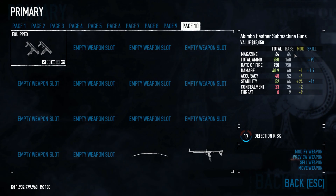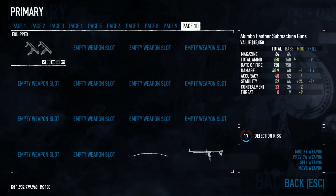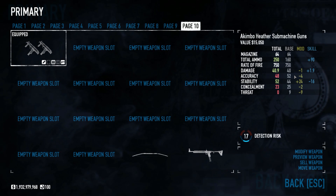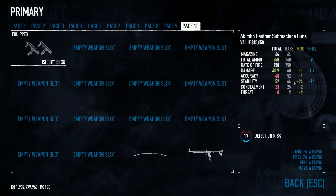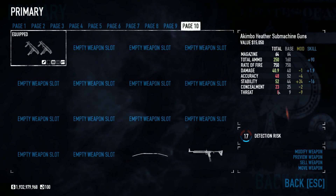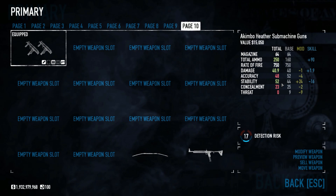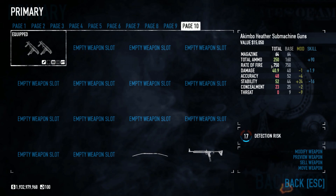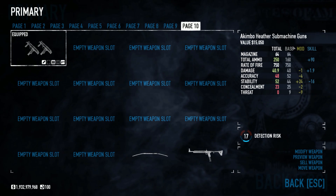The base stats of this weapon: it has a magazine of 64, total ammo of 160, rate of fire of 750, damage of 40, accuracy of 52, stability of 44, concealment of 25, and threat of 9. Now, with the way I've modded it, it does affect the stats a little bit — accuracy and stability mostly. I also have Fully Loaded, which is affecting the total ammo. But for now, let's focus on the base stats.